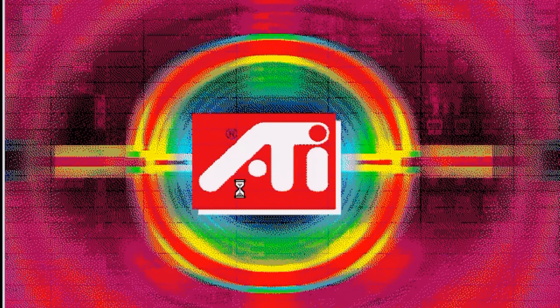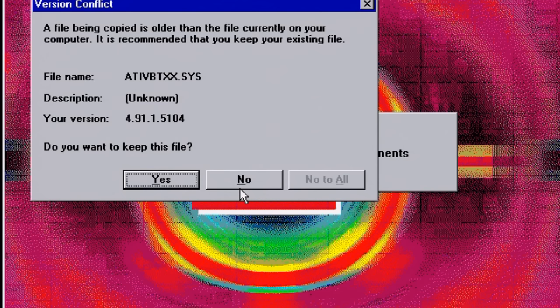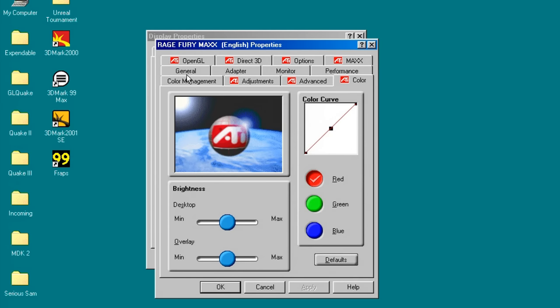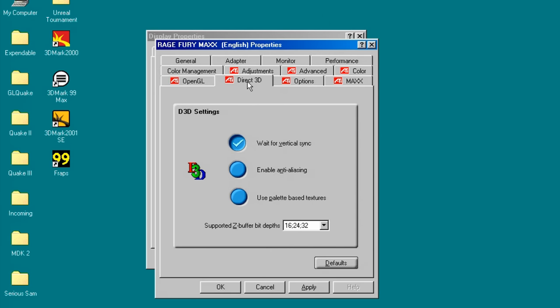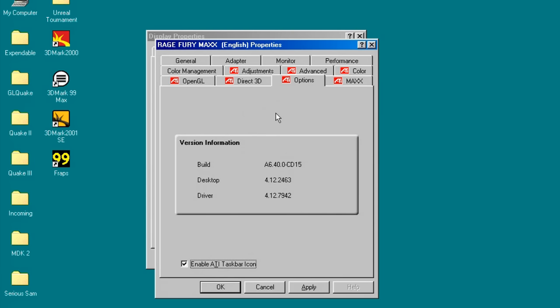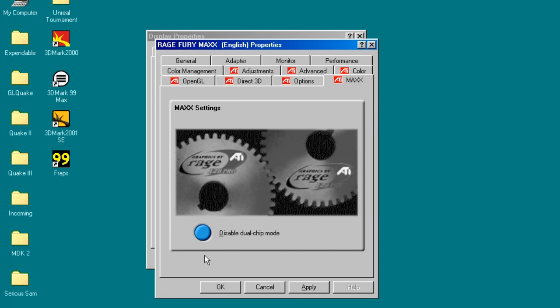Let's have a look at the drivers. The installation is fairly straightforward — I used the latest web installer downloadable from the AMD website. The drivers have lots of options to play around with. Under OpenGL, the default is set to performance, which means 32-bit textures will be converted to 16 bits — this gives higher performance but doesn't look as nice, so I disabled that setting for my benchmarks. Under Direct3D, you can also enable anti-aliasing. It's nice to see that V-Sync controls are directly built into the driver for both OpenGL and Direct3D. If the buttons don't seem to do anything, just restart your machine. And as discussed before, the driver has an option to disable dual-chip mode, basically turning this into a Rage 128 Pro.